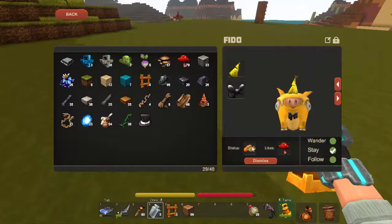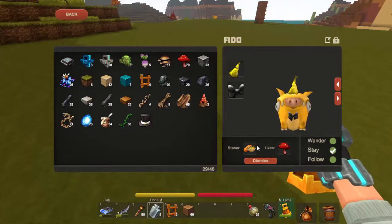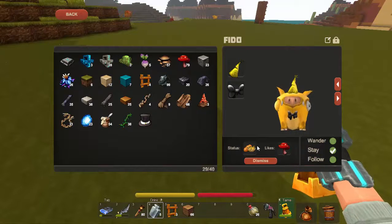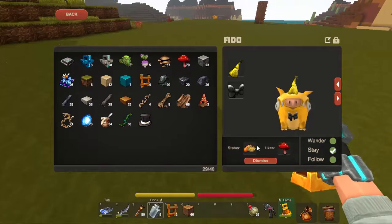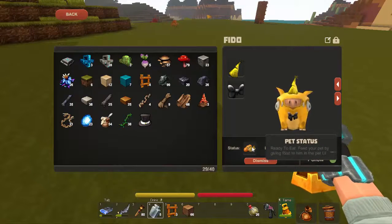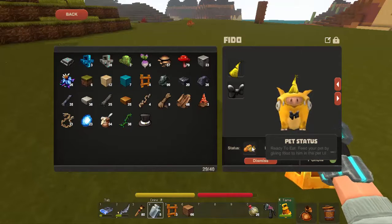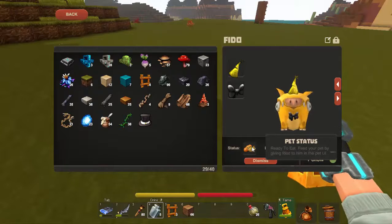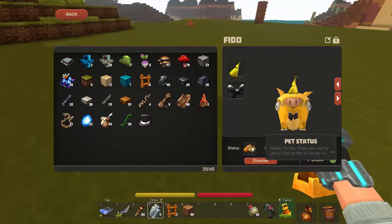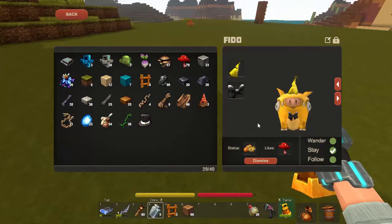Their status will either show food, the washer, a mining cell, or a thumbs up. Quite simply that is: I'm hungry, or I'm dirty, or give me a tickle or a scratch or a pet - whatever you want to call it. That's what the mining cell's about - you just point it at them and hold down the button, and they give a little contented wriggle or whatever that particular animation is. And the thumbs up just means I'm fine for now, leave me be.